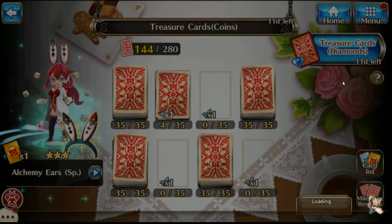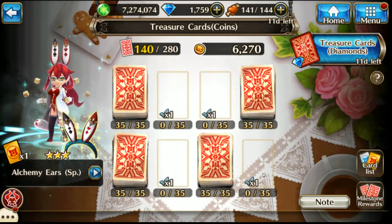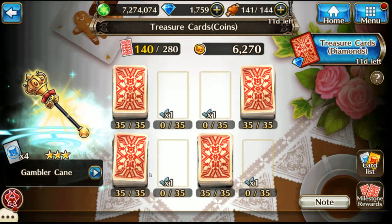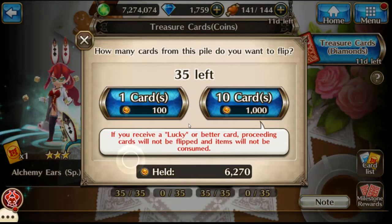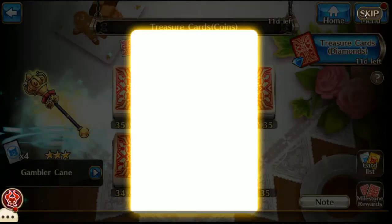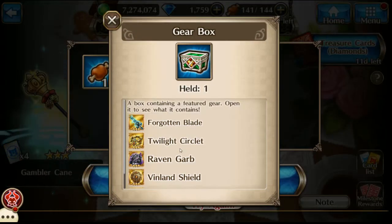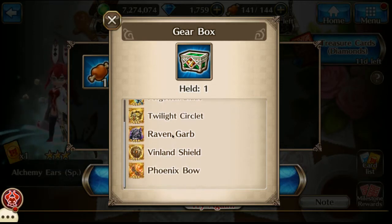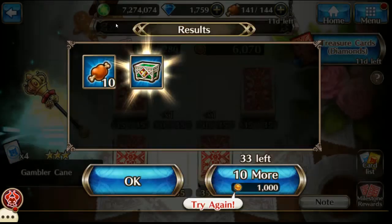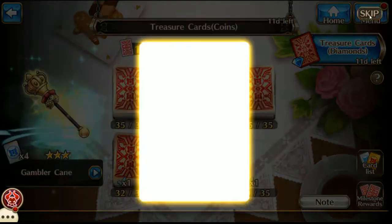Might as well finish off the other four. Which one next? Two cards, and I got the gear box — that just has you get one of these random gear in there. I actually like that. That's pretty good for new players to get some gear up.